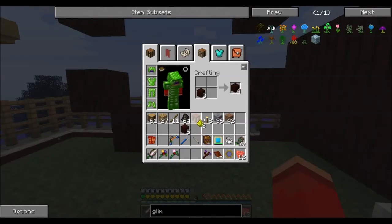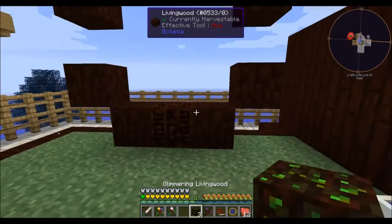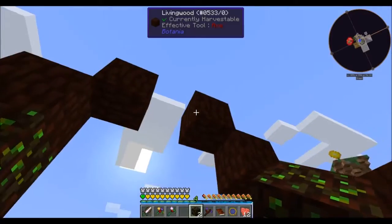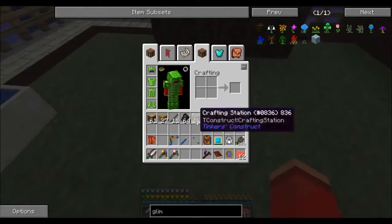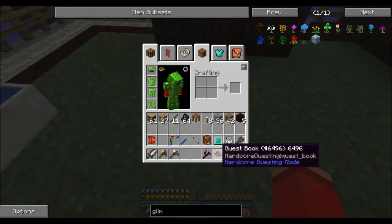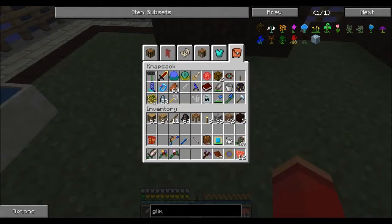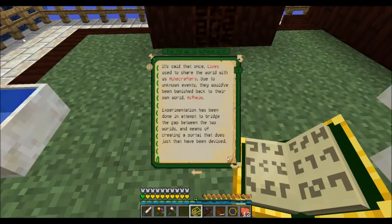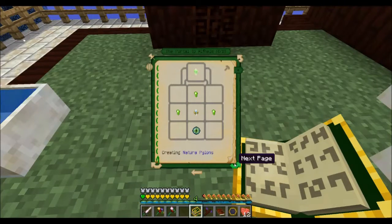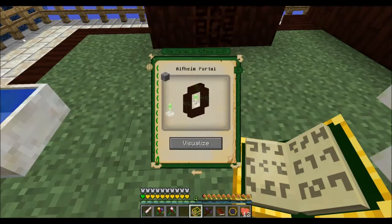Next thing we're going to need is three pieces of glimmering living wood, which go right here, here, and here. Now we're only missing one more component if I'm not mistaken — and I believe that would be the natural pylons, which go on top of both mana pools.